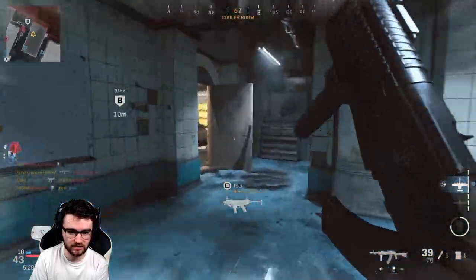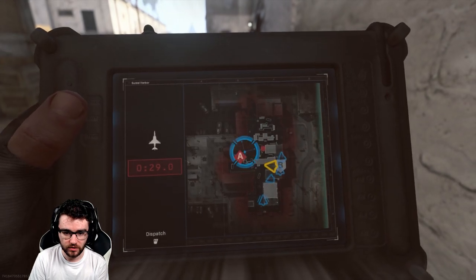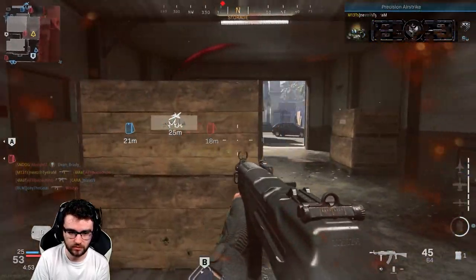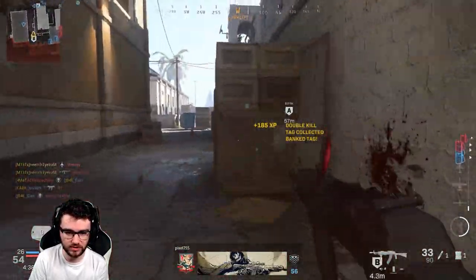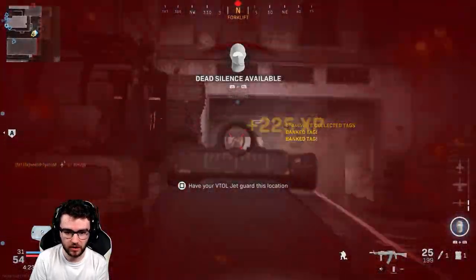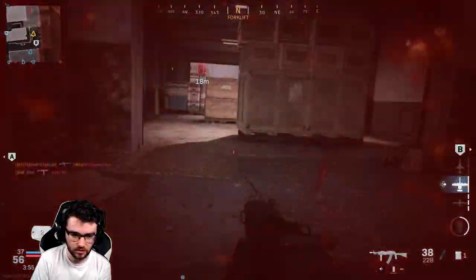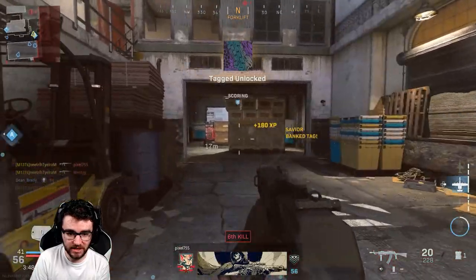Oh my god, he's got loads of tags — I need to get these deposited. Huge kill, the comeback is on. We've got a VTOL — get that over there, get him killed. This is very very doable. No way, I'm miles away from that C4. Did he manage to deposit the tags? If we just hover around this V-bank here we could be okay. Get them deposited — you're not fast enough. Just keep on depositing these. Don't ever jump at me again. I've still got another tag. We are putting in work here.